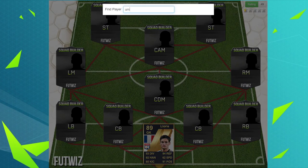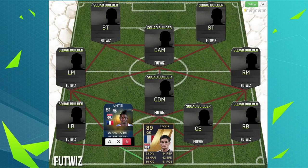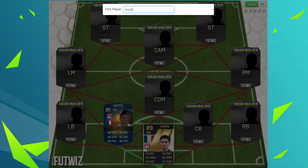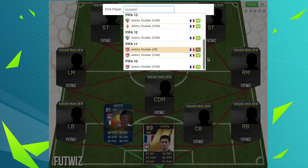Then we've got Titi, who only recently came on the game with FIFA 13, rated 81 — team of the season from this year. Then we've got Tula Lan, back when he actually had some pace, now playing for Monaco.